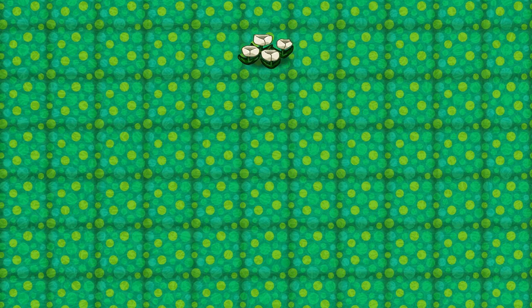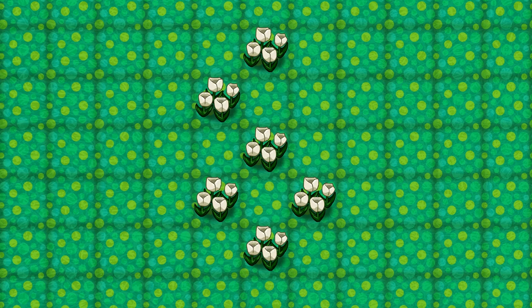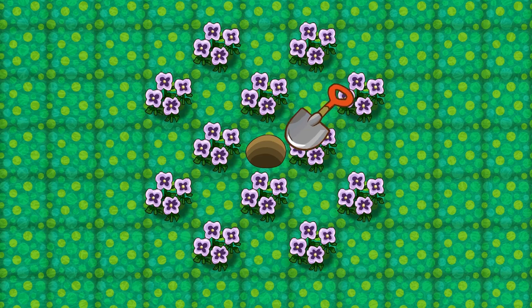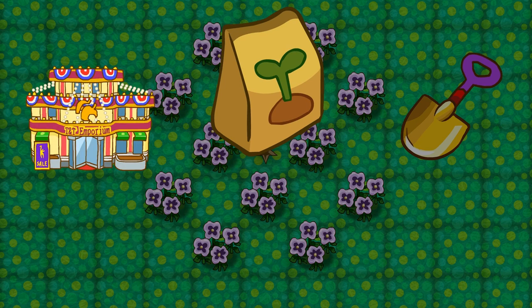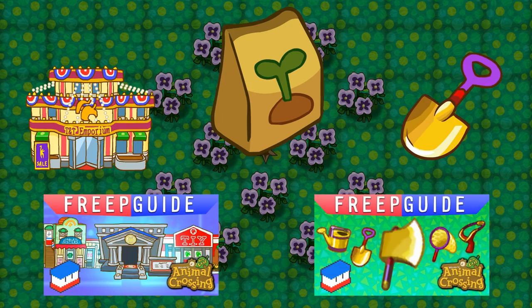It's possible to breed flowers by having them in straight rows, but it's not recommended. The best option is to have your flowers touch diagonally, like this. There are several ways you can arrange your flowers, but the best arrangement looks like this. And in the middle you should bury a fertilizer, which increases the chance of getting hybrid flowers. It's even better if you bury it with a golden shovel, which makes the fertilizer more effective. Fertilizer can be bought from the gardening store at TNT Emporium, which I explain how to unlock in the Main Street Freep Guide. I also explain how to get the gold shovel in the Gold Tools Freep Guide.